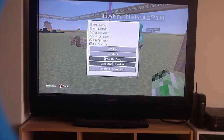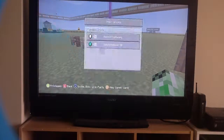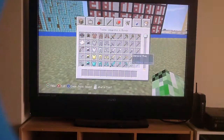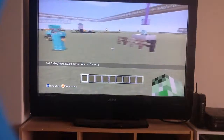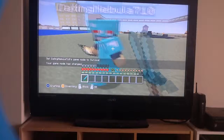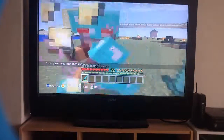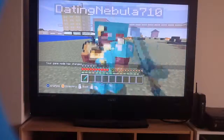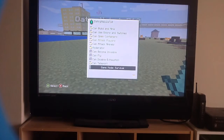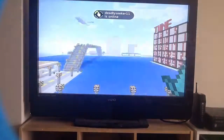You can actually change other people into survival mode. As you can see, he's in survival mode right now, and I'm in creative. I can kill him and he can't kill me. I can change it back to creative. How did you change me into survival?